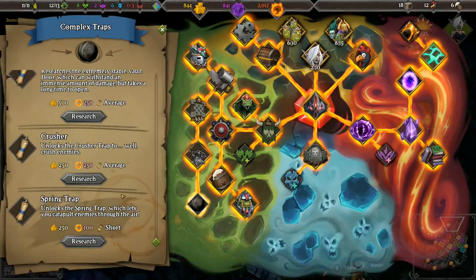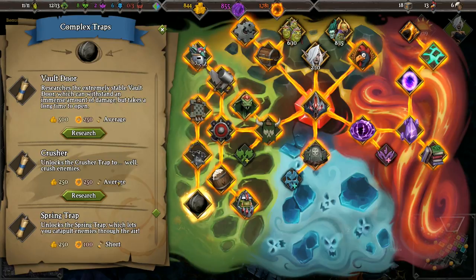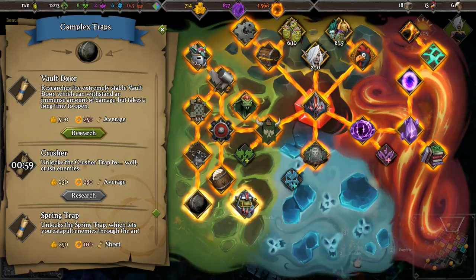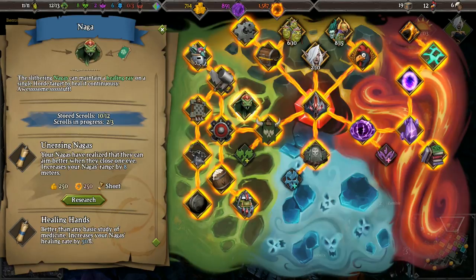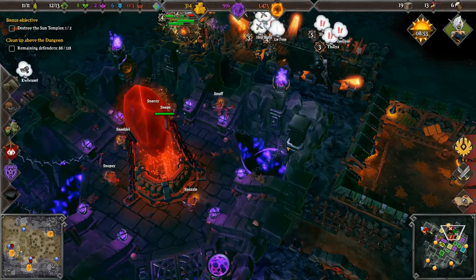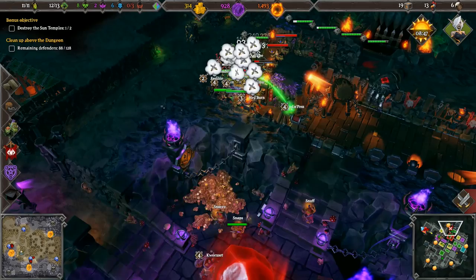We can also unlock complex traps. Some of these sound promising - let's unlock complex traps. Vault door, crusher, spring trap - let's get the crusher, that sounds awesome. We can get 'aim better' which increases range by 8, and 'softer beds' which improves efficiency by 100% - let's get that one. We got 9 more minutes before night time, that's plenty of time.